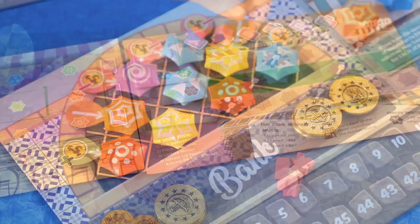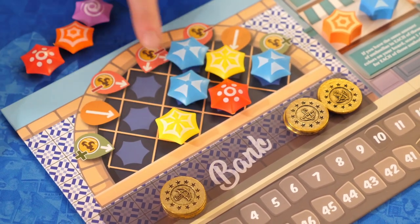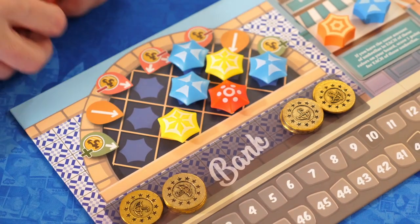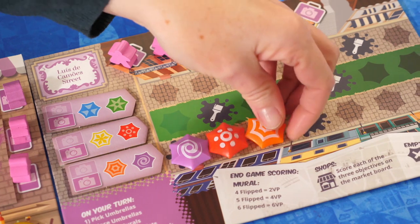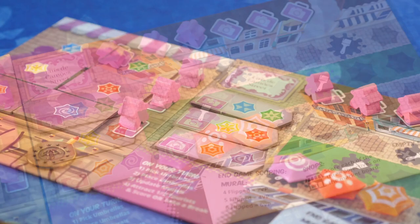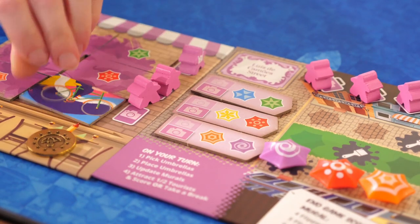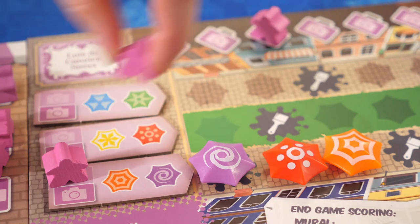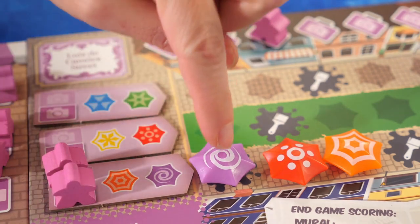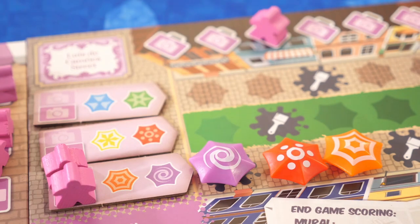On their turn, players will select one diagonal row of umbrellas. Some rows cost a coin and some gain a coin. Then they will pick one row on their board to place all of their selected umbrellas. Any time a mural space is covered with an umbrella, the matching color is flipped and revealed for the public. Next, they must either score one row one or two times using their tourist meeples, and they'll gain a point for each matching umbrella.